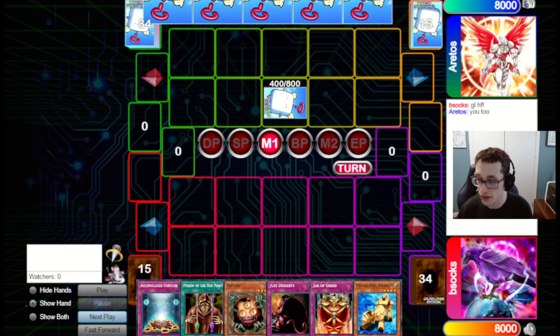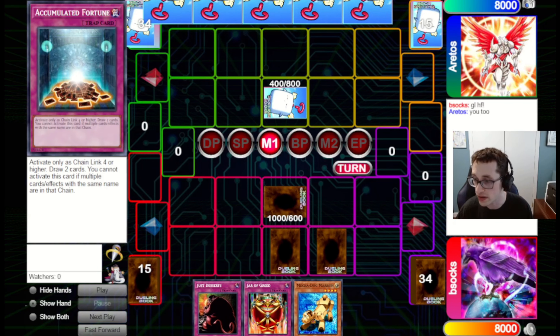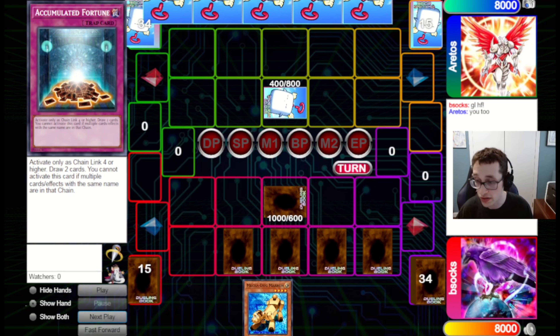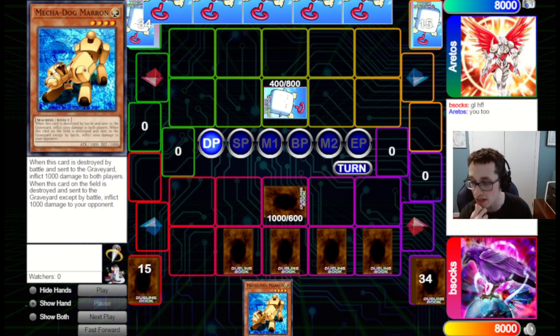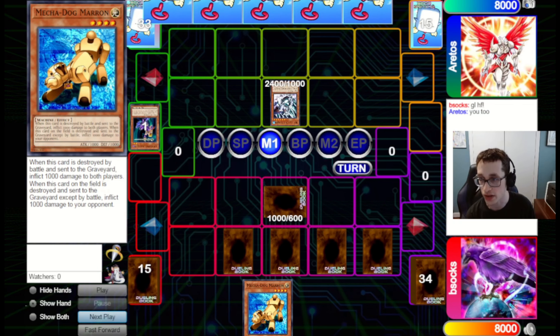We set one and pass back. We draw a Marin, which is pretty good. We set Sangan, Poison, Accumulated Fortune, Jester Confit, and Jar of Greed, then pass back. I want to set up so they pop the Sangan, we search out Morphing Jar, then set the Marin so they think it's Morphing Jar and use Exiled Force on it, get punished, and then we can set our Morphing Jar in peace. We'll see if it actually goes through.